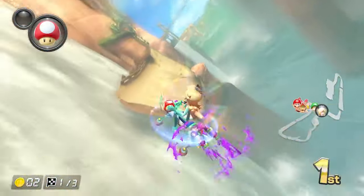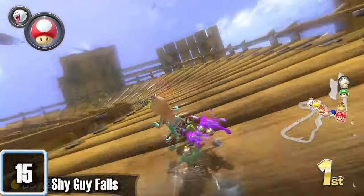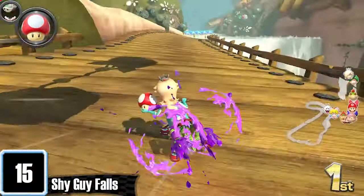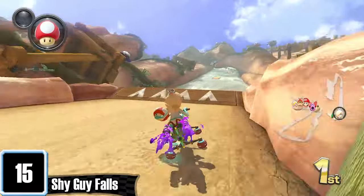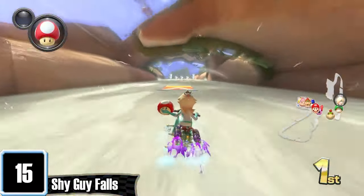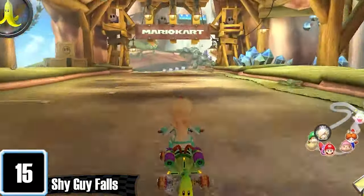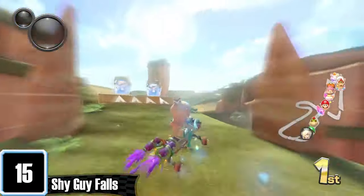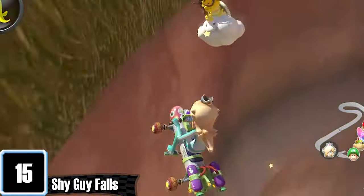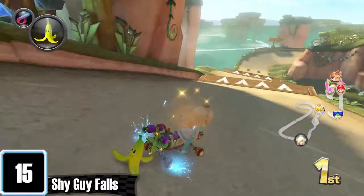Shy Guy Falls is honestly pretty calm and relaxing to race on. It's another cliff course, but this time it's a waterfall, and you do spend a lot of time driving on the waterfall. The best part is the rushing water with all the boost panels going with it. There isn't too much to talk about — it just looks really cool. I like how you can glide to this little shortcut, as well as the Shy Guys working off to the side.